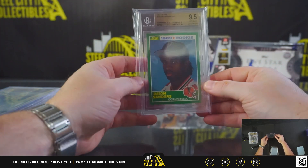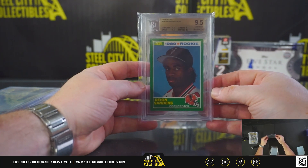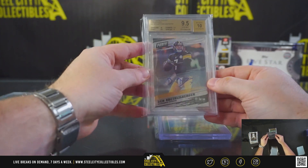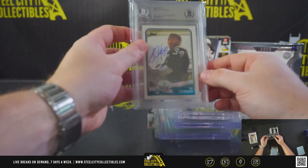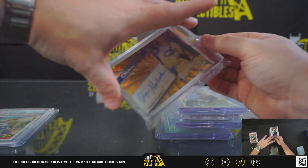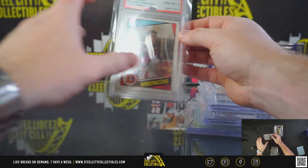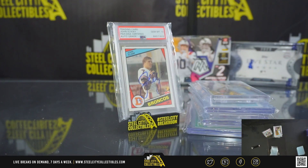And we got the '89 Score 9.5 Jim Mint Deion rookie. So: Deion rookie, Big Ben, Zeke 2020 autograph, Bo Jackson rookie out of ten, Roger Staubach, and the John Elway rookie autograph.